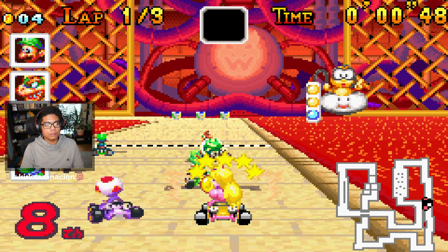At number 9, we have the only SNES track making this list: Bowser's Castle 2. Out of all the Bowser castles in the first Mario Kart game, I just find this one the most balanced. It's pretty doable in 150cc, especially with the game's awful controls. Let me just say how satisfying it is to be able to do this section correctly — my favorite way is to just approach it like an S, and you're golden. There's a shortcut that's not that important, but if you do get a feather, you can save a lot of time here.